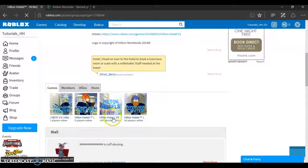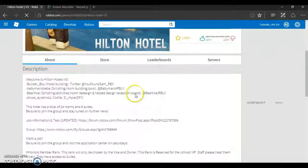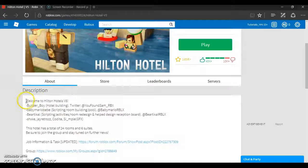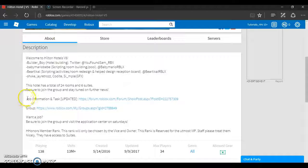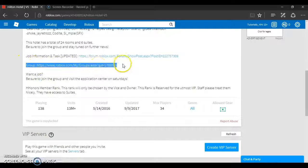The game is Hilton Hotels V5. There are also three other related places: a training center, interview center, and complaint center. It's owned by Hilton Hotels Trademark by Baby Mario Baby. There's a forum where you can see job information and tasks — I might read through that in a future episode. If you can't find the group, just search 'Hilton Hotels V5' in games and you'll find the group link there.